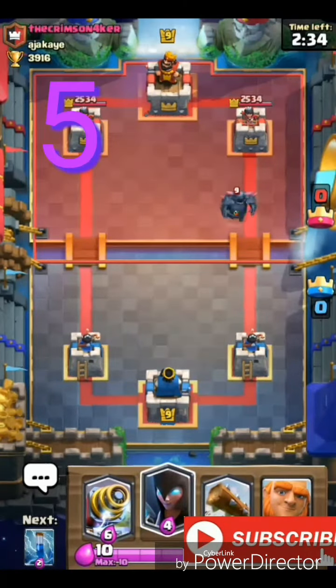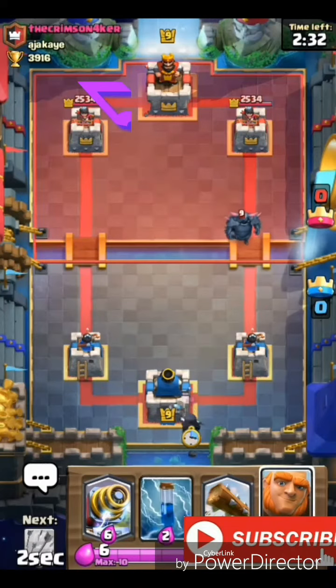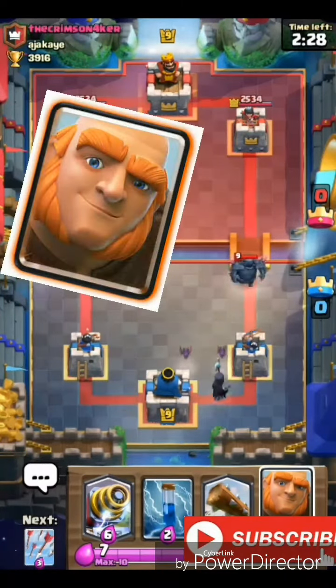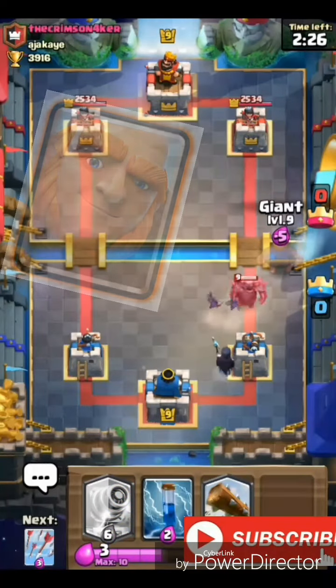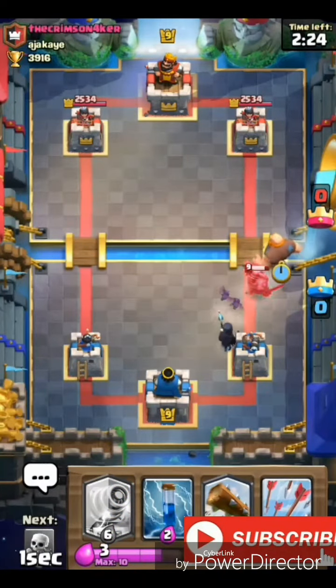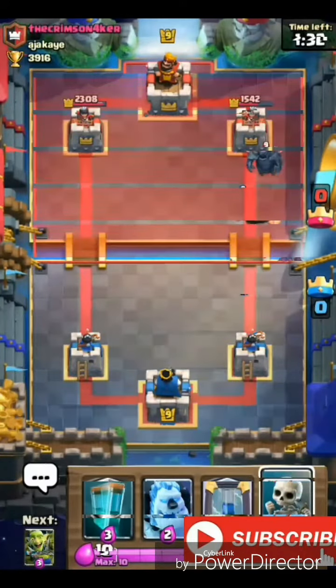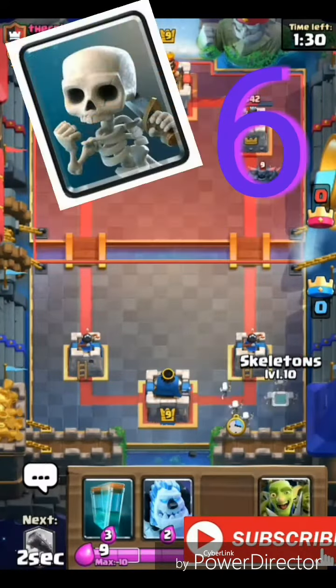The fifth way to counter the Pekka is you can use the Knight or Witch behind your King Tower, then summon Bats. You can also distract the Pekka with a Giant — it's going to be huge and an amazing counter, because the Pekka is going to follow the Giant back.